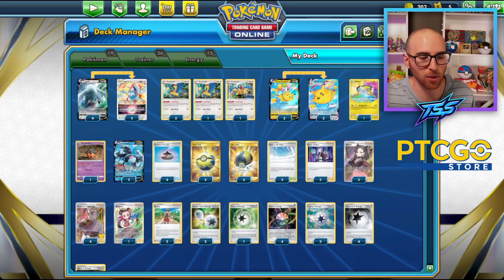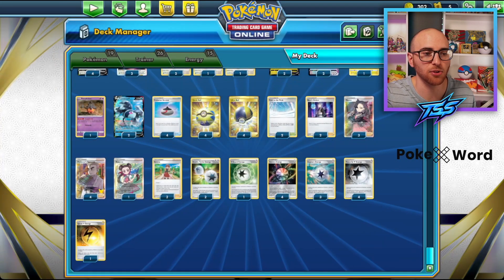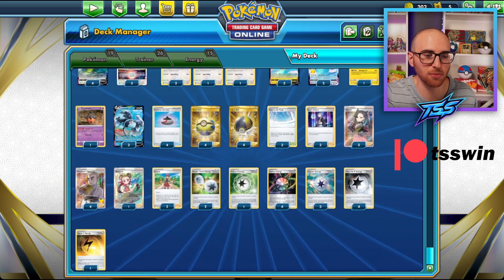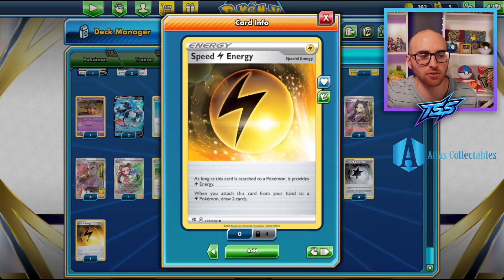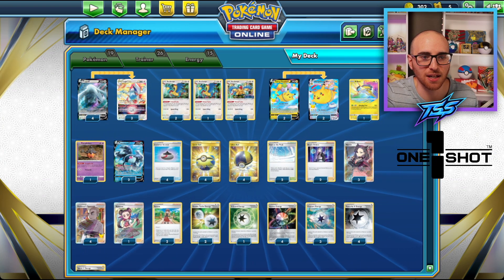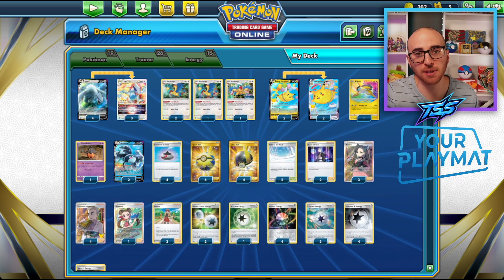Capture Energy is played as a three count — a lot of Lugia lists are going down to three instead of four. We have two Serena for gust, and two Boss of our Party for those non-V Pokémon you'd like to gust up, like Manaphy. The energy line includes one V Guard Energy, which is great in the mirror to stop your Lugia V Star from getting knocked out, one Speed Lightning Energy, and the standard Powerful Colorless Energy.